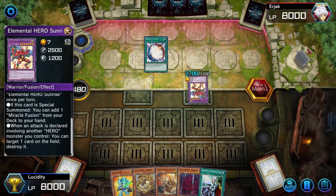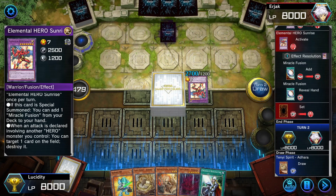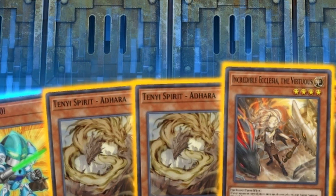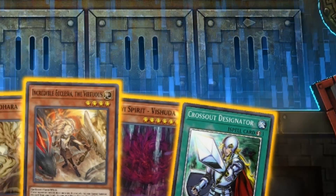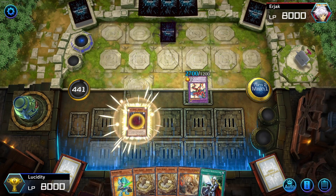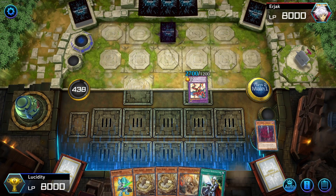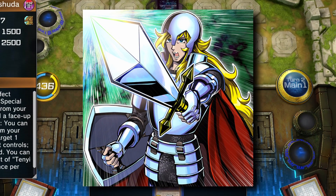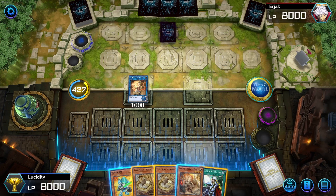Now into the gameplay — our opponent is playing Elemental Heroes. They got Sunrise out and are adding Miracle Fusion. We'll use Vashuta to return their fusion monster from the field to the extra deck. Keep in mind this deck uses a lot of summons, so if you're scared of Nibiru, Cross Out Designator is here for that. We return the fusion monster to the extra deck since we don't want anything to do with it.